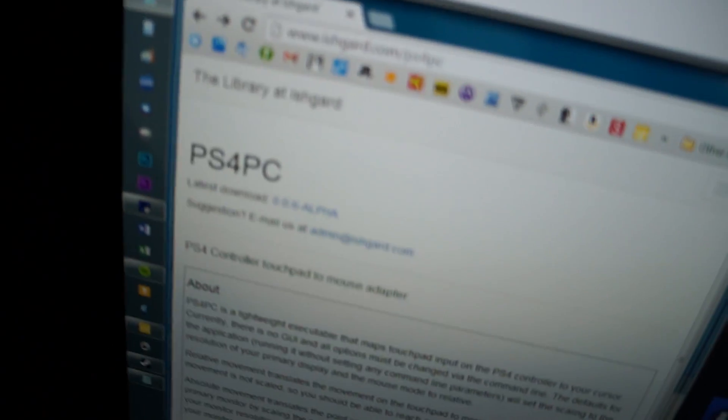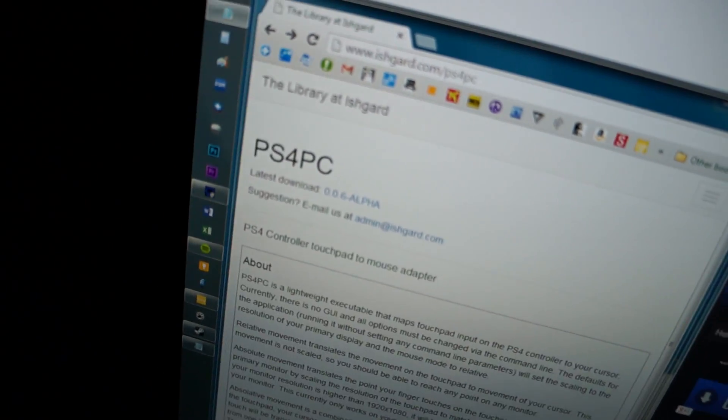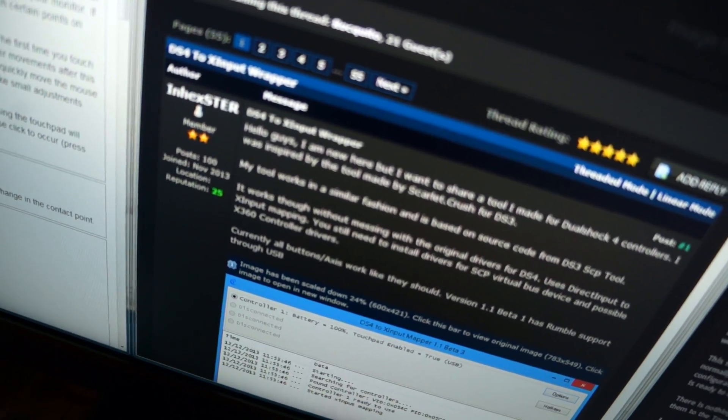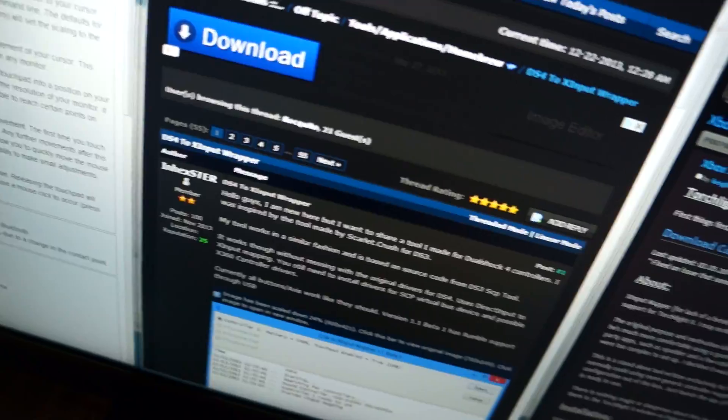Alright, so what programs did I use to do this? To get the PS4 controller's touchpad to emulate a mouse, you need PS4 PC — the link is probably easier to find in the description. To trick the computer into thinking you have an Xbox 360 controller instead of a DualShock 4, you use DS4 to XInput Wrapper, basically DS4 Tool. That's also linked below.